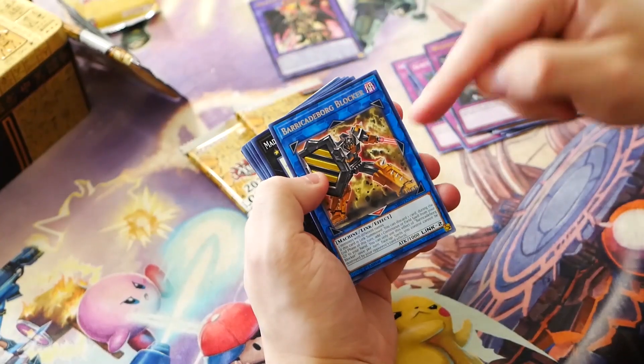Finally, let's talk about Barricade Borg Blocker. If we were doing the Phantom Knight thing, going into Bardiche and all that, being a Dark Link 2 is exactly what we need. Being a generic Link 2, it might come up in the future — it might not. It is a really good card just to have as a placeholder Link 2, so time will tell if we end up playing it.